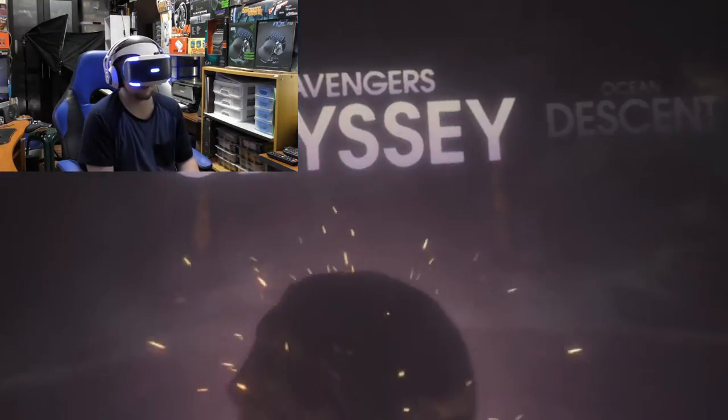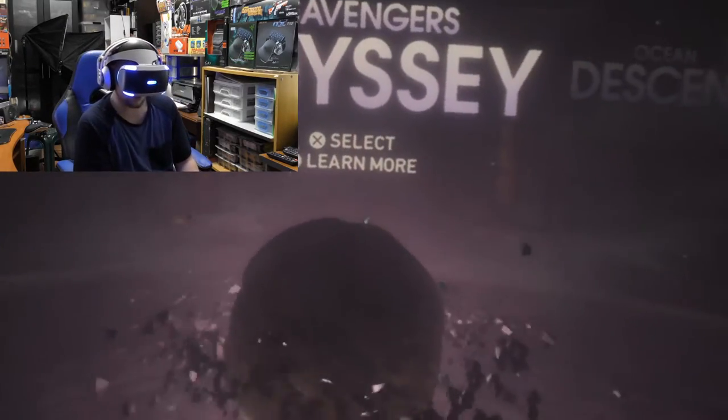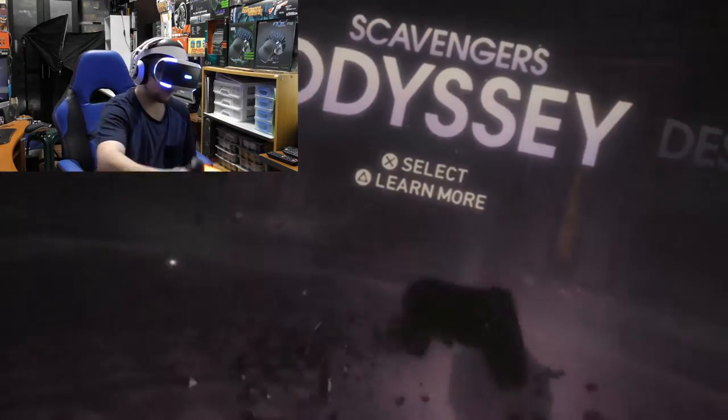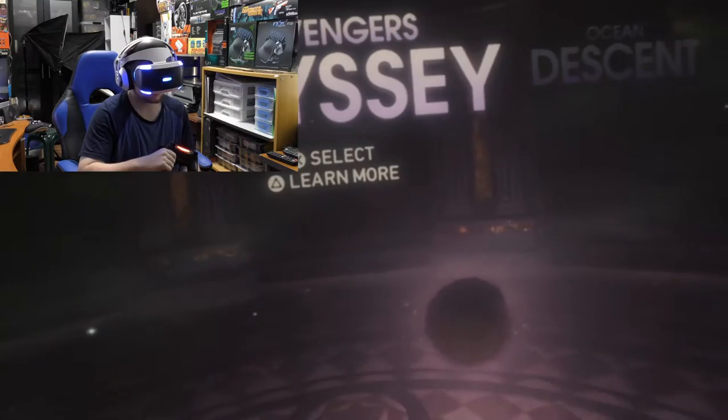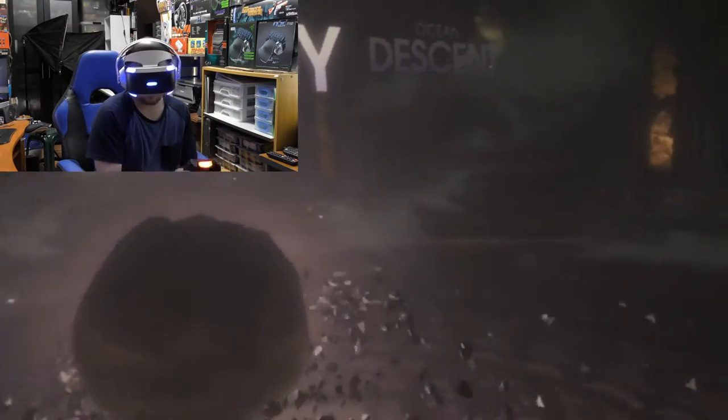Next along you've got Scavenger's Odyssey. You've got these cool rocks floating around a planet and you can kind of interact with everything. They follow the planet — this rocky kind of planet. Looks really awesome.